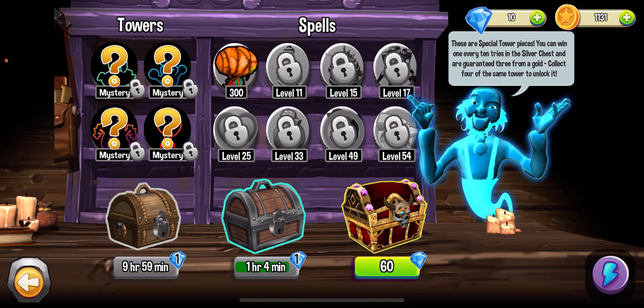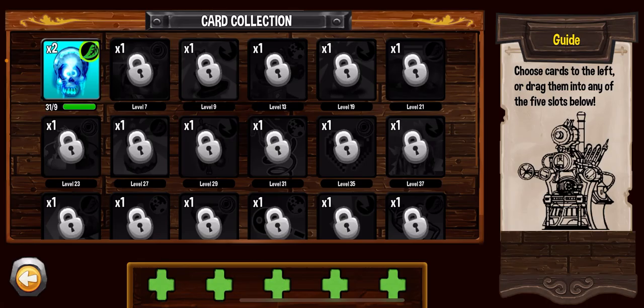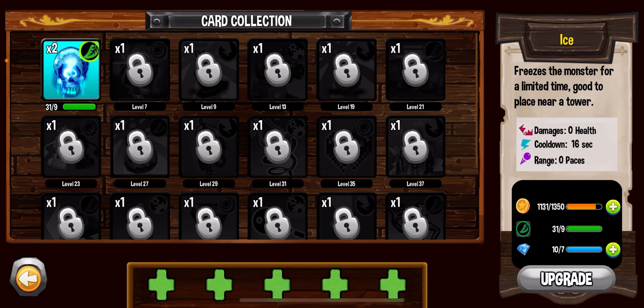There is also a guide with a lot of information to help users understand what's happening. For the Cards section, it adds more features and interesting things to the game — these are functionalities that users can use during gameplay. As a new player I only have one card called Ice, which has a description saying it freezes a monster for a limited time near a tower.